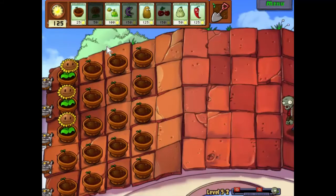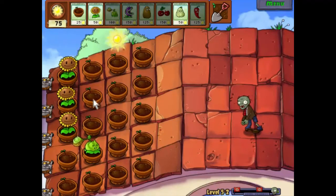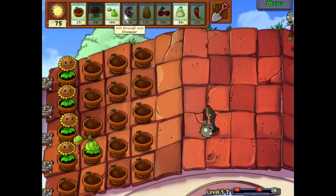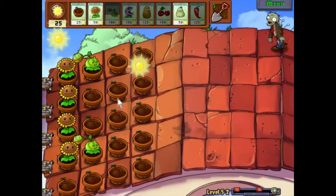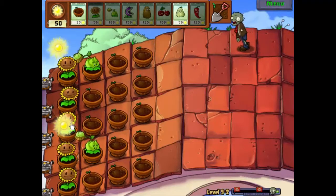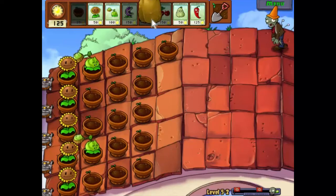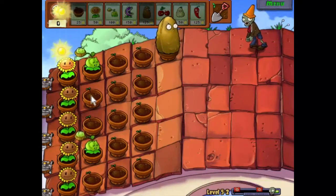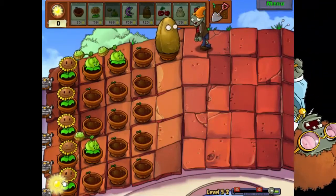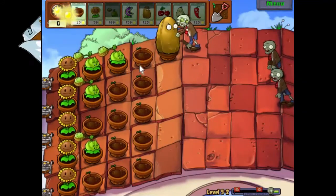Here comes our first customer. Eat cabbage, scum. This is British cabbage - we've been boiling it for six weeks to get all those nasty vitamins out. You'll love it. Let's get our last sunflower down. And now what we're going to do is save up for some cabbage pots, but I don't want to put them down at this point until they're absolutely needed. That will slow down that cone head. Let's get another cabbage pot there to speed things up. Getting a nice amount of sunlight coming in, so I'm not particularly worried about anything at the moment.